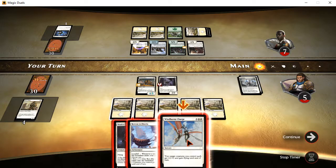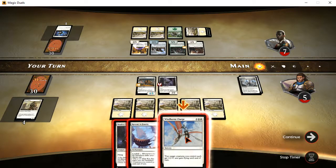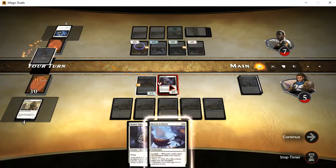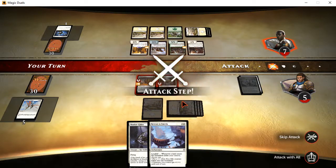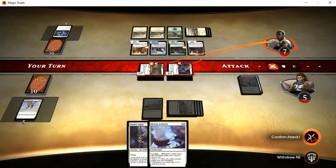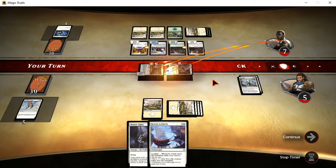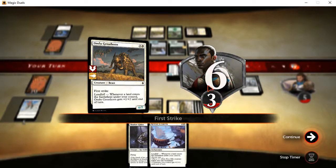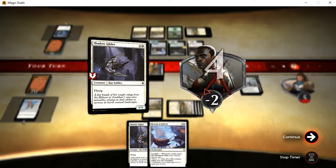I definitely need to just use the Windborne Charge — two target creatures you control each get plus two, plus two and flying until end of turn. You won't give something with flying extra flying, but you can use this as a big finishing blow. So I'm going to do the usual story mode thing and attack with all. That's usually the solution when it comes to story mode. That beast really is a beast. If it had been any more, the first strike would have taken care of it.